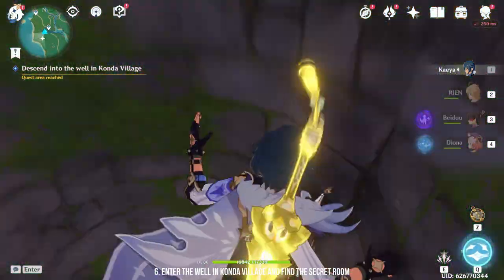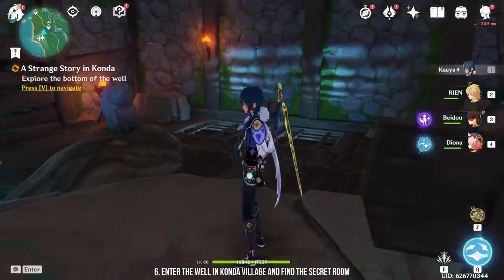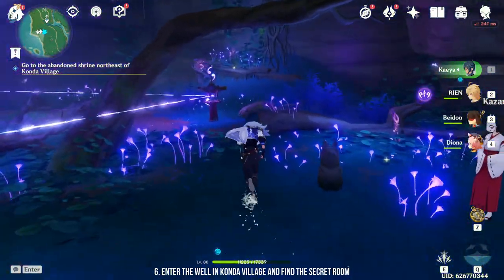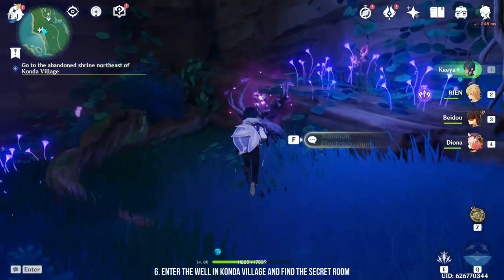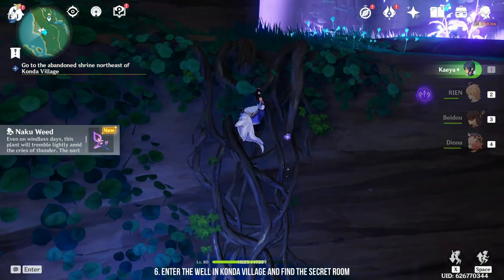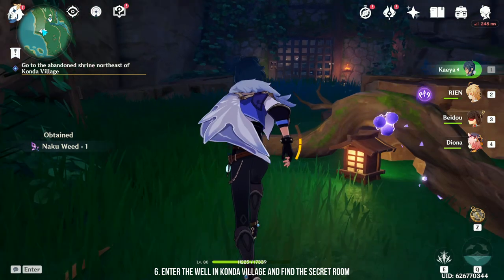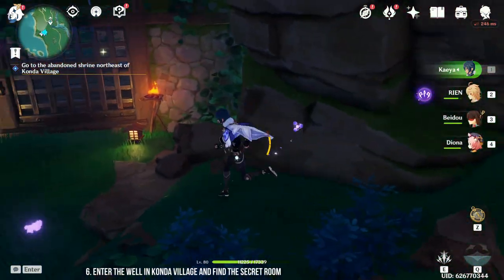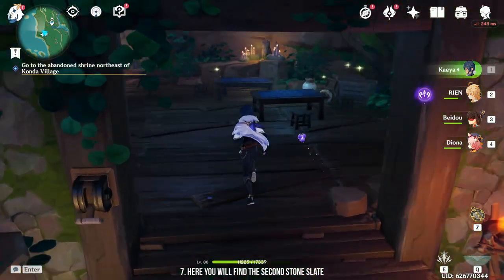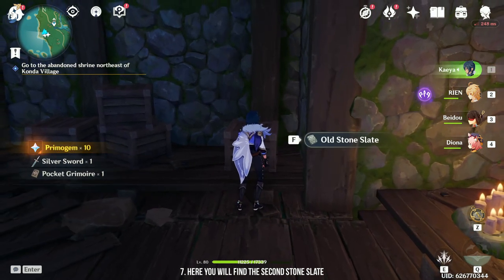For the second location, you need to head back to Konda Village and enter the well. Once you have entered the well, head to the shrine area but head right. Here you'll find an electro granum to pass through the barrier, and behind the barrier you'll find a secret room. Inside this room there will be a few treasures and artifacts — pick up the second stone slate.